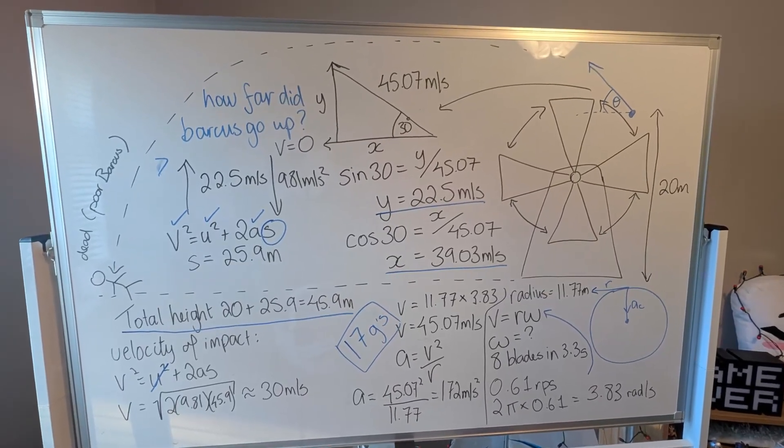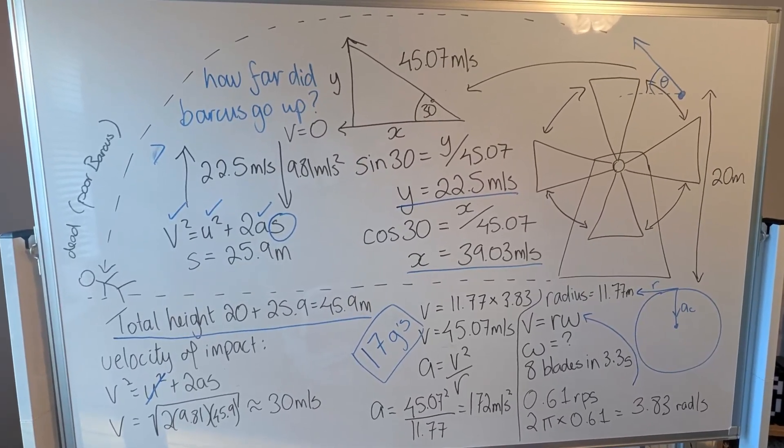Let's do some circular motion physics and projectile motion on poor dead Barkus. First of all, I needed some confirmation that gravity was very similar to Earth as it is in this universe. We did find some official tweets by the creators of the D&D world, and we found that a falling object travels 177 meters in 6 seconds. We were able to determine that gravity was pretty much similar to Earth: 9.81 meters per second squared.